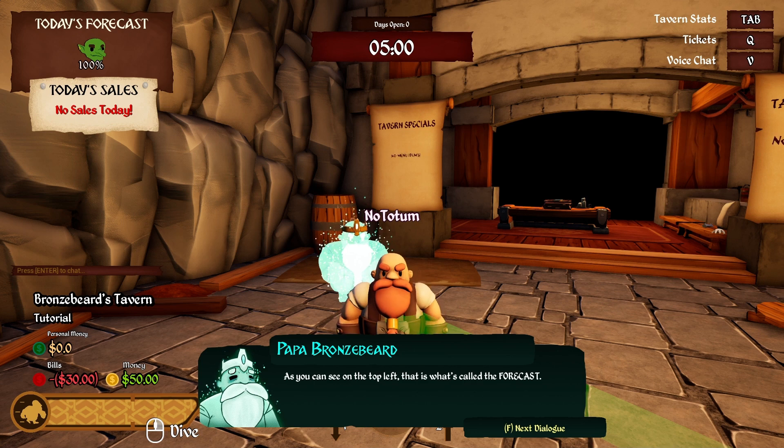As you can see on the top left, that is what's called the forecast. Today's forecast: goblin, 100%.